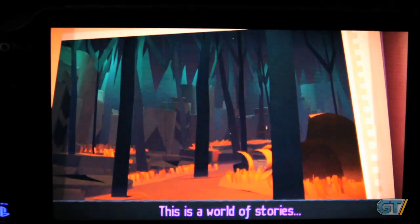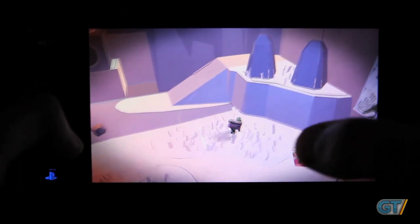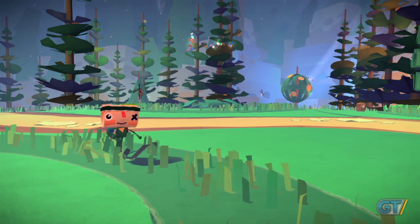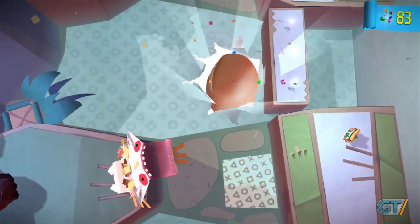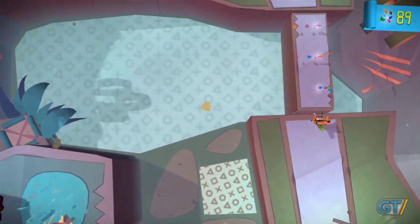We entered the storybook world of Tearaway to tell a story that's a little different from the norm. The dioramas we passed through had trouble with scraps — troublesome paper gremlins. Controlling a personified envelope called The Messenger, we couldn't do much but run away. Fortunately, we were able to step in with our finger, using the rear touchscreen to poke in and fling the troublemakers around.